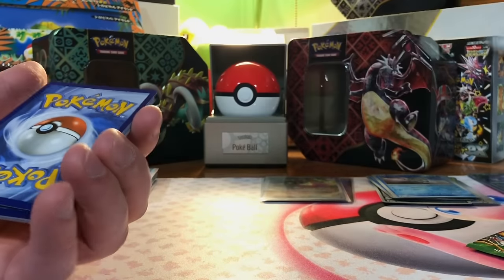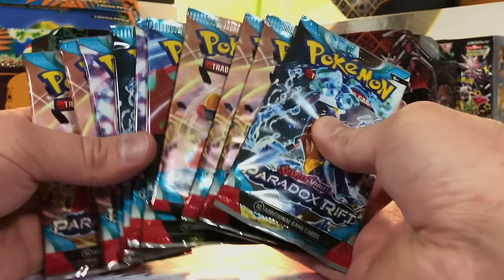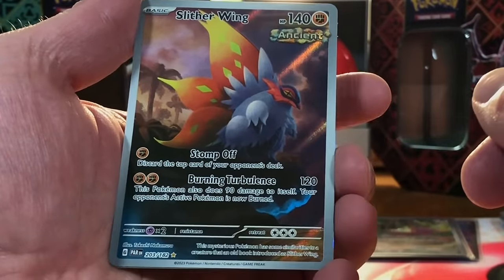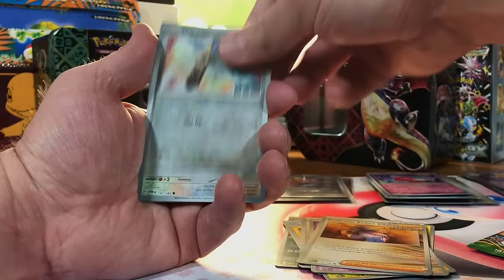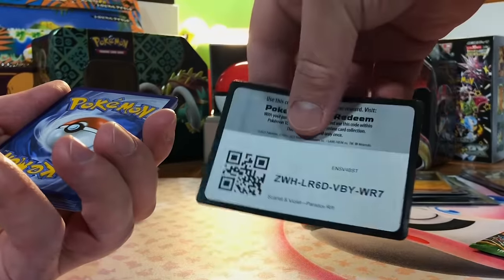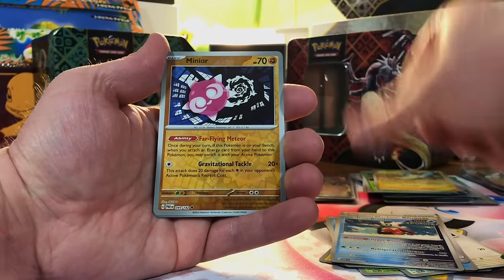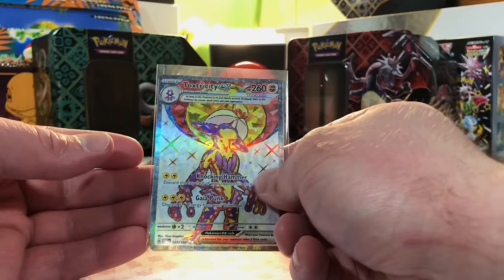Last pack of Paldea Evolved — Meshtiff, Quaxly, Rabsca — we struck out on the last pack, but we got three fire hits out of the first three. Now we're going to get into Paradox Rift with 11 packs. Tinkaton — we've pulled this one before but it looks super clean. I like this Slither Wing. And a Spatula Holo. Four hits right out of the gate! A Honedge, Miltank, and Latios. Armarouge EX — I've actually never pulled this EX before. Toxtricity EX Full Art — I've pulled this a few times but it's a Full Art, so it's a nice hit. Our hit pile is already getting pretty tall and we've only opened three sets.